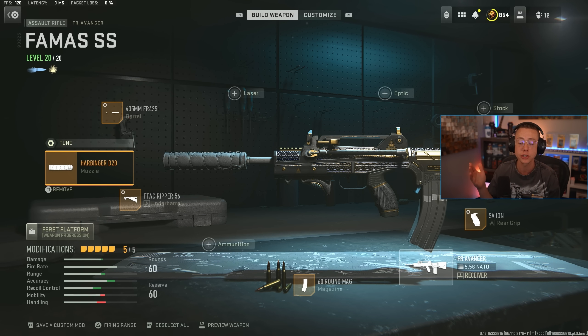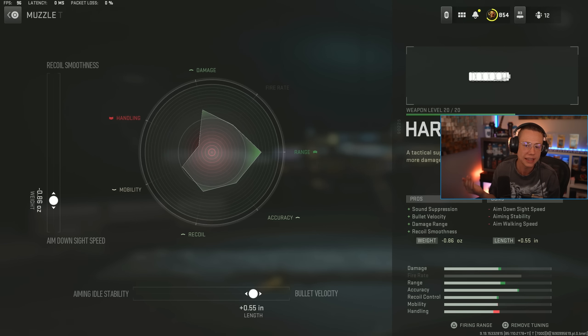I go for a heavier suppressor here for even more added control to make things a bit easier. You could go for a lighter option like the Echo 80 if you wanted to, which won't offer as much control but will be a little bit snappier — kind of personal preference for what you want the weapon to feel like. We're tuning for VLO and ADS speed here.